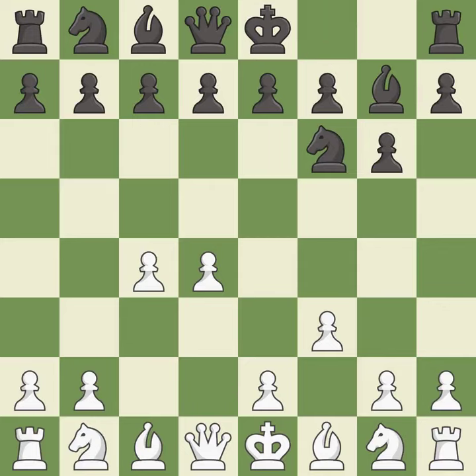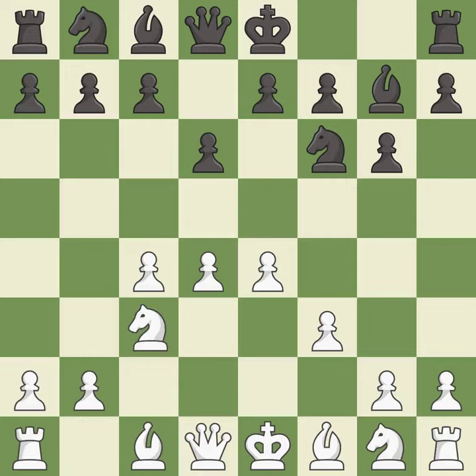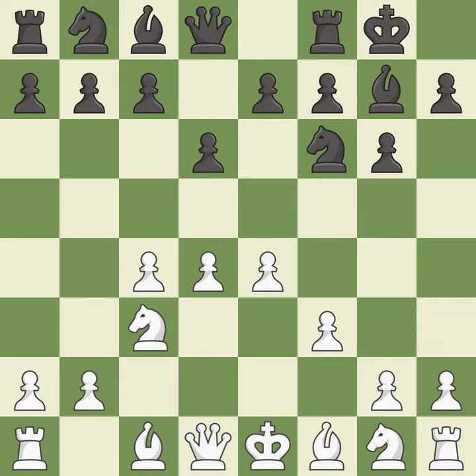This fianchettos the bishop by placing it on a powerful diagonal. The bishop is ready to be developed to an active square. This prepares the bishop for development. This develops a knight off its starting square, getting it into the action. Castling gets the king out of the center and activates the rook.